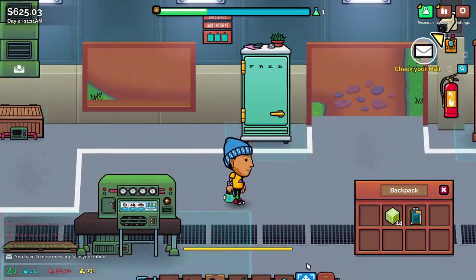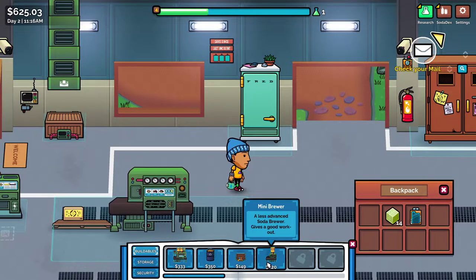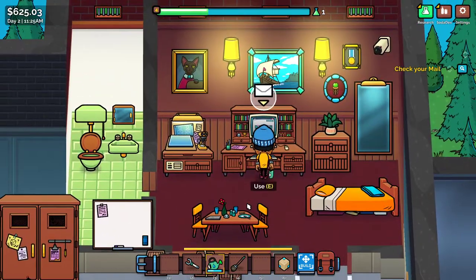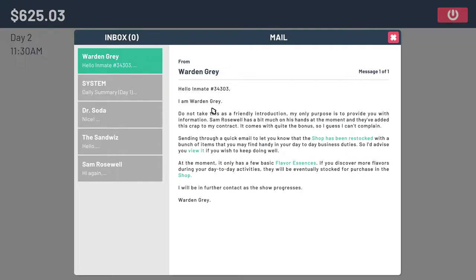Check your mail. What can I build? Burning Barrel — destroys unmounted items in fire. I don't want any more mini brewers. I guess that's fine for now. Cabbage flavor — what are we thinking for a cabbage flavor? We thinking cabbage and lemon? Warden Gray: I am Warden Gray. Do not take this as a friendly introduction — my only purpose is to provide you with information. Sam Rosewell has a bit much on his hands at the moment, and they're adding this to my contract. It comes with quite the bonus so I guess I can't complain.